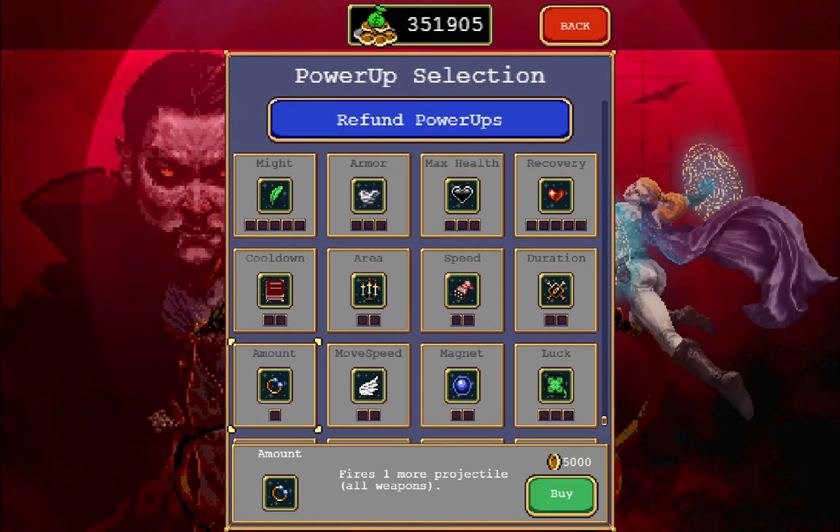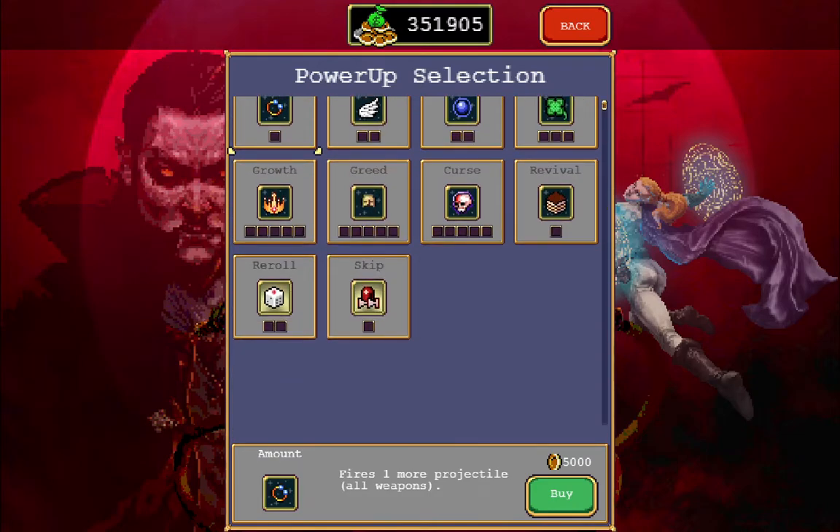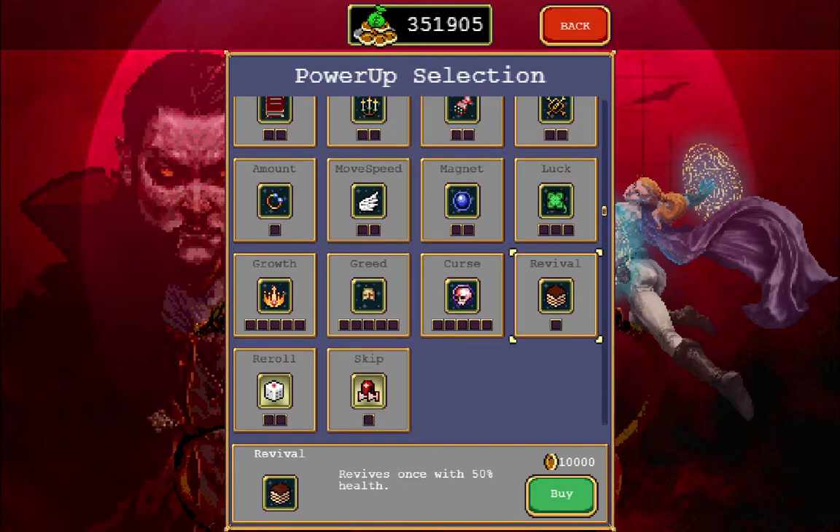I think the best way to buy all these is basically buying every expensive upgrade first and then going to the least expensive one and so on. So the most expensive is Revival — we buy this first, and then we go to Re-roll because it's the second most expensive.